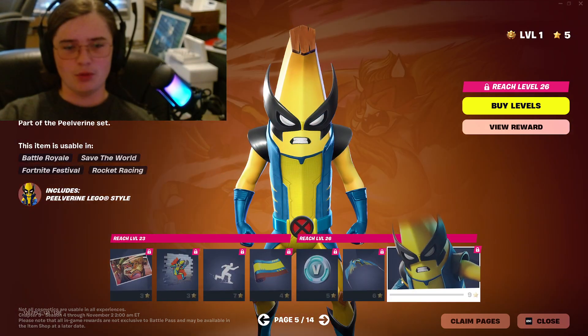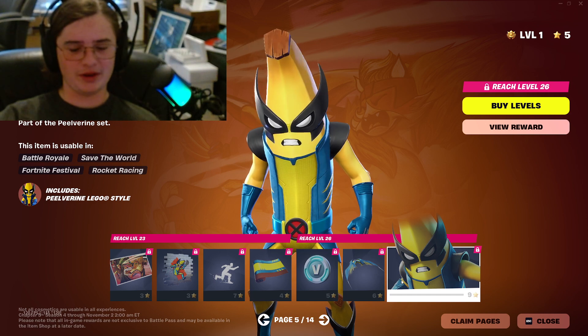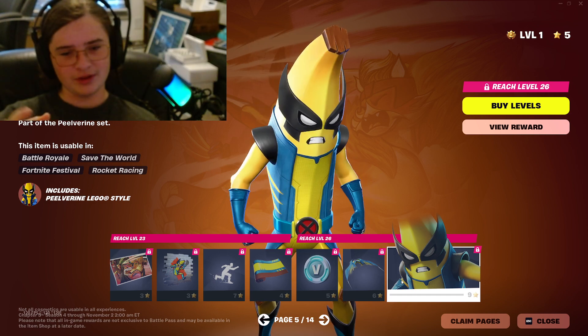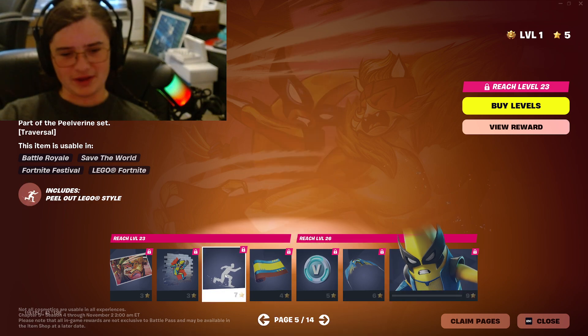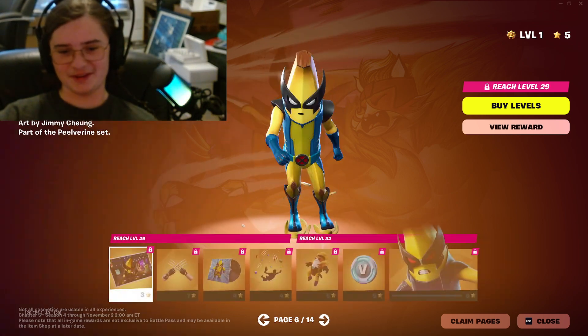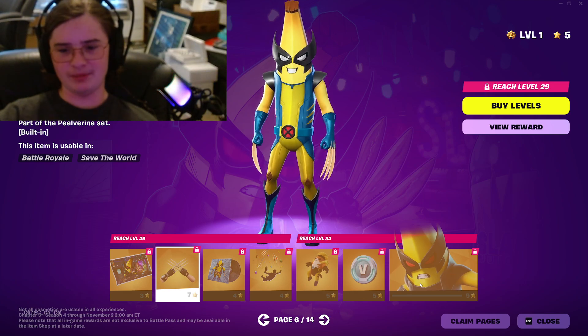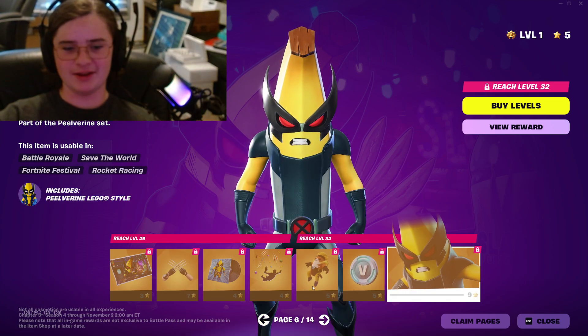Moving on, the Peelverine skin. This is Fortnite's own spin — it's still a Marvel series skin — but Peely is Wolverine. He even has an emote, glider, everything. That's sick. He also has the claws built in that you can unlock, and his X-Force version.